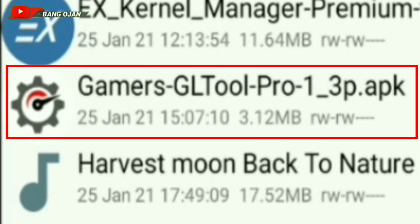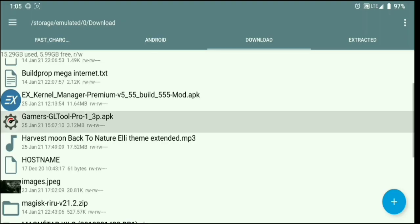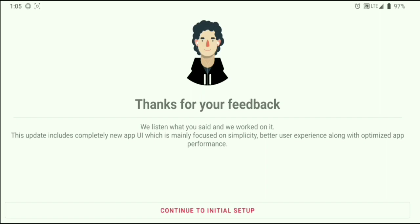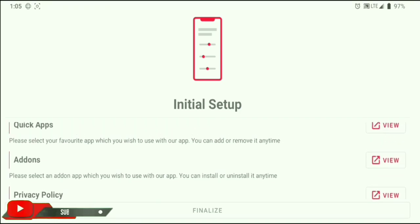Gamer GlTools Pro version 1.3 — the app is paid on the Play Store, but wait, you have to watch until the end. I will give it for free rather than you having to buy it on the Play Store. The app is not going to make your account get banned. For the first appearance, there is only a title. It has 3 features: Quick Application, Addon, and Privacy. Quick Application is the game you play, Addon is for tweaking, and Privacy is the purpose of the app.